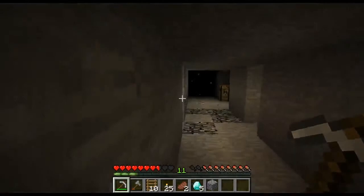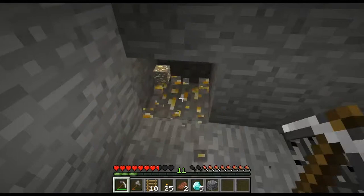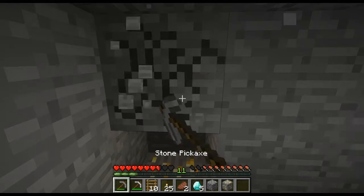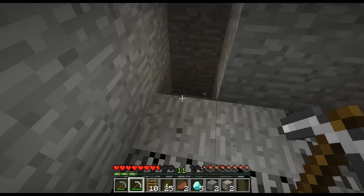I extended the hallways out a little bit, and that's actually where I found... this is where I found the iron, right here in this room that I made. And look — gold. Heck yeah. Alright, we're going to be smart about this. I do not want to waste this iron pickaxe. So we're going to use our stone for stuff like that, and this is the only time we use our iron, unless we just find a ton more iron.